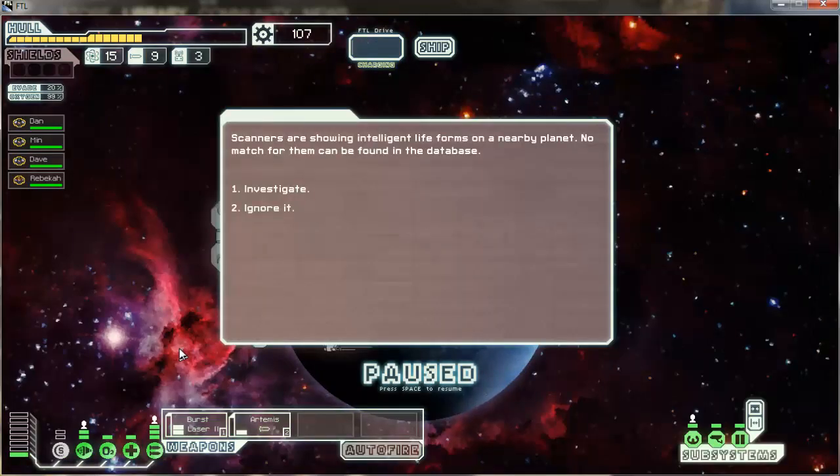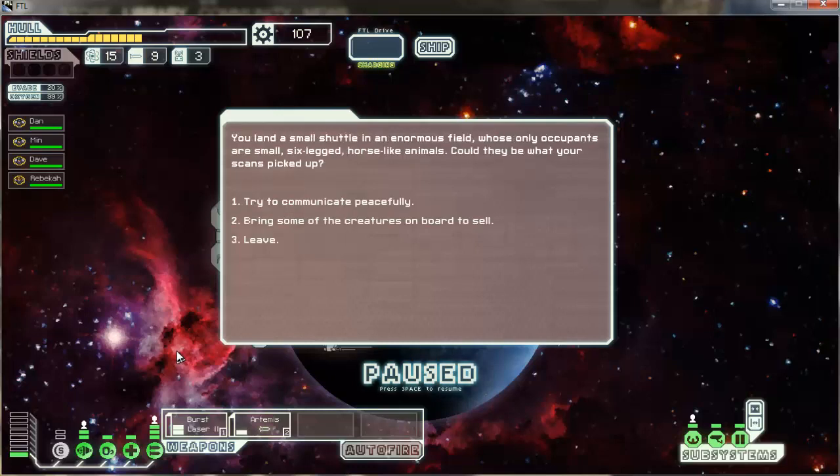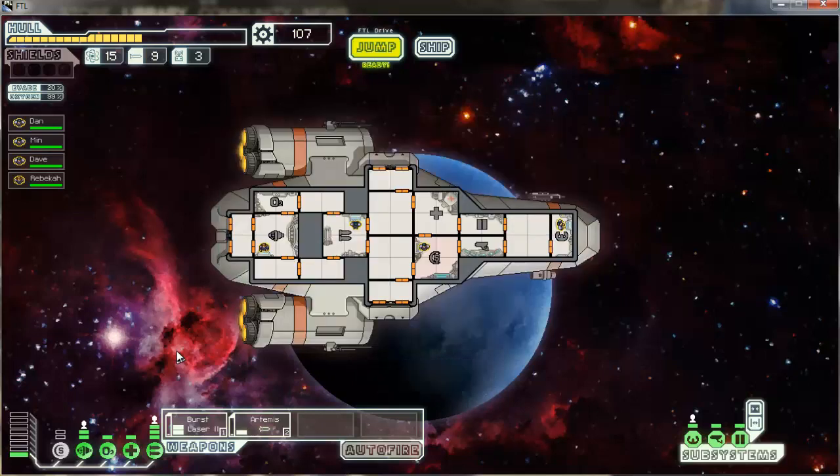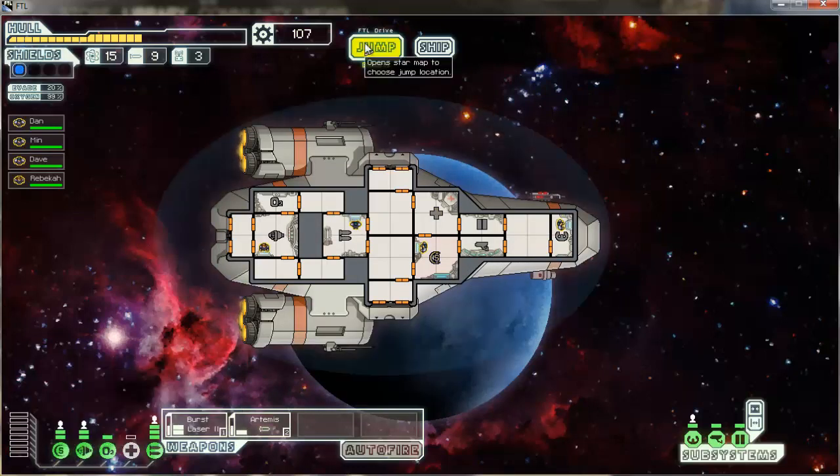Sensors show intelligent lifeforms — no match can be found in the database. We land a small shuttle in an enormous field whose only occupants are small six-legged horse-like animals. Could they be centaur men? I'm going to try and communicate peacefully, but they just stand there silently judging us with their large expressionless eyes — because they're horses. Thanks for nothing, horses. You suck. Maybe I should have enslaved some and sold them.